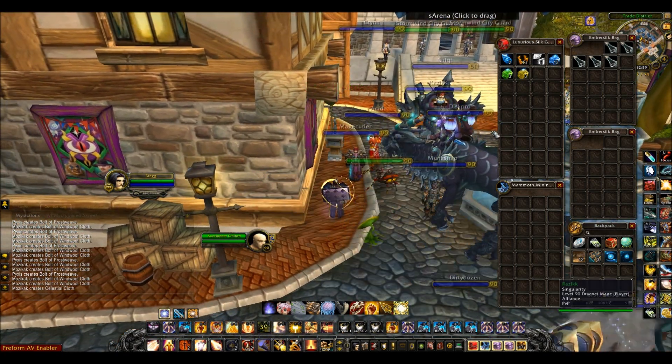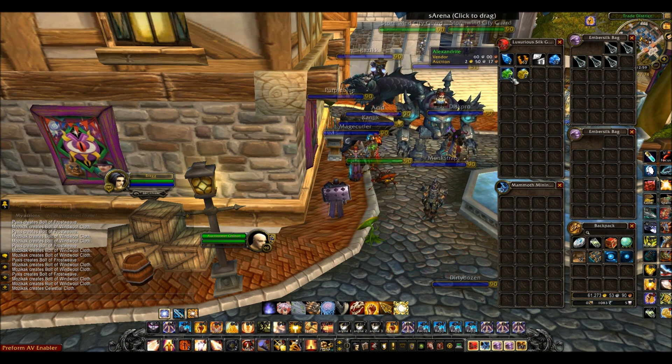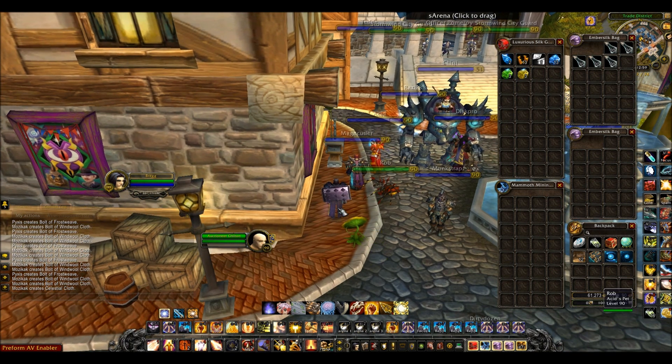The last thing about the Auctionator add-on: if you look here on my Sunstone Alexandrite, it will tell you the vendor price and the auction price just as you mouse over them. That's because Auctionator scans the Auction House so it can see what the auction price is for each of these items. That's really useful when you're not at the Auction House and you're just cutting gems or whatever — you can see how much they're selling for without even going to the Auction House. That's mostly the Auctionator add-on.